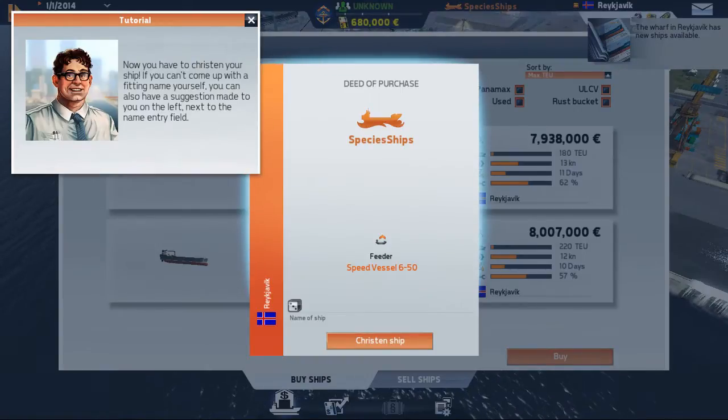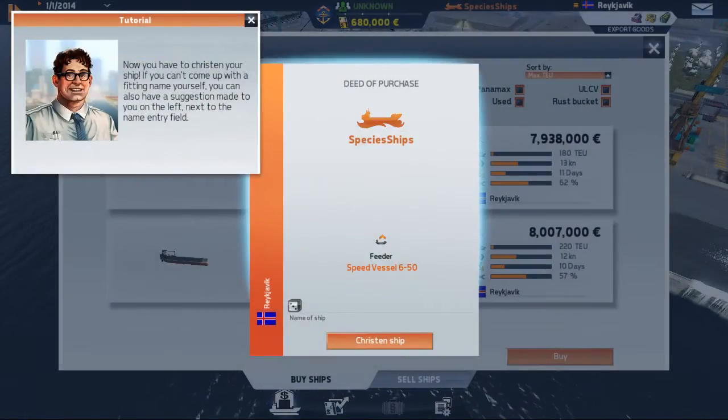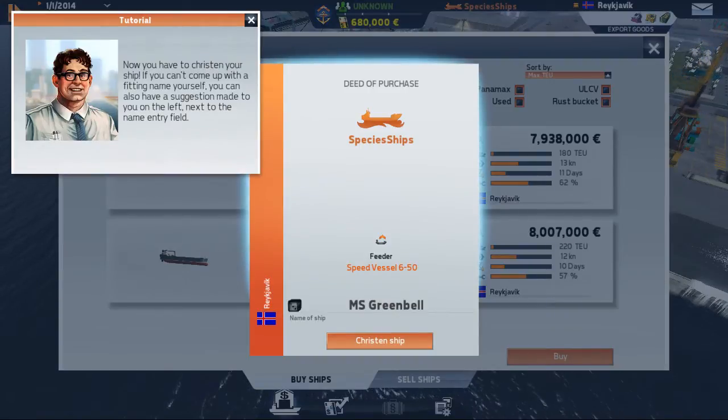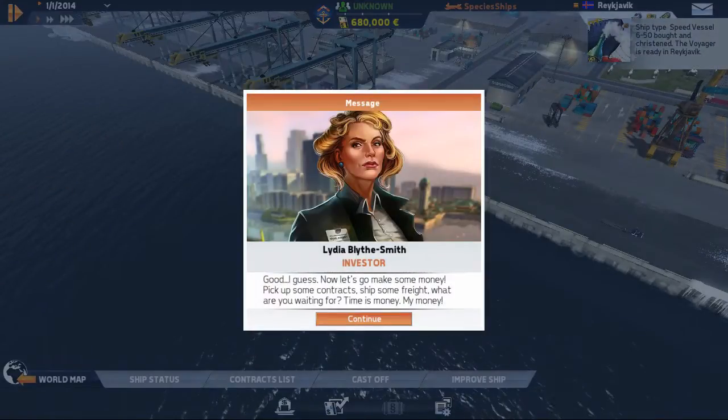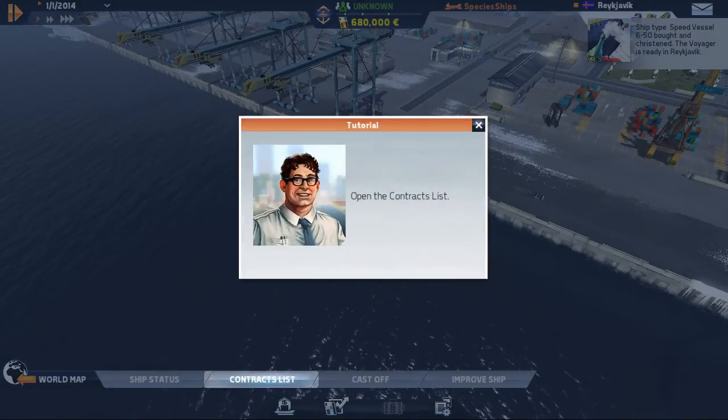Now you have to christen your ship. After considering a few names — Hannah Maria, Black Mary, Starline — there we go, good enough. Go make some money. Now let's go to our contracts.